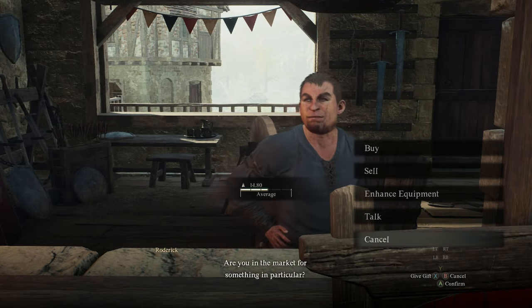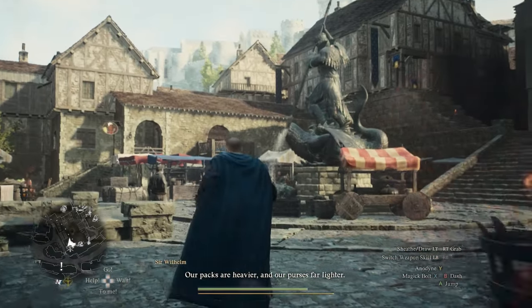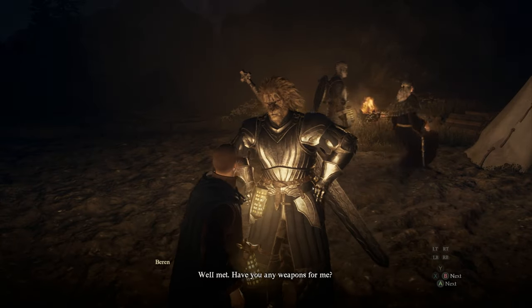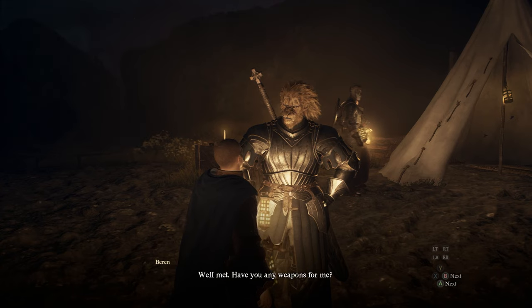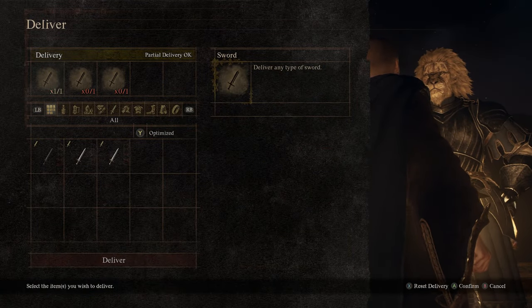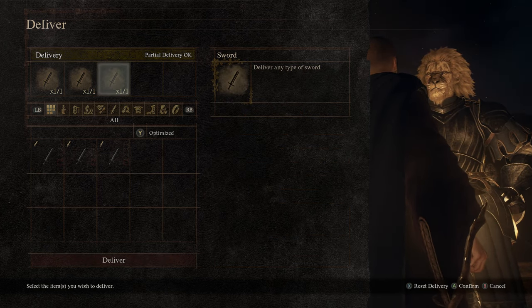Now we're going to want to find some weapons — specifically, some swords. You can find them by looting random chests, or you can just purchase them from the weapon vendor at Vernworth, right here. Just purchase three of these swords. Once you've got that, return to Baron at his tent — once again, he only appeared for me at night, but maybe different for your circumstances.